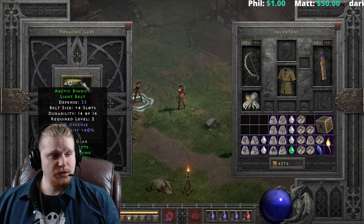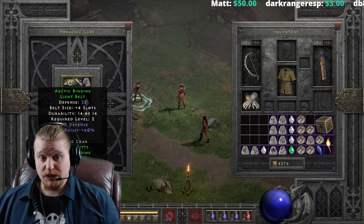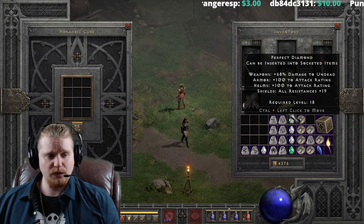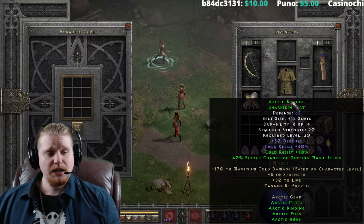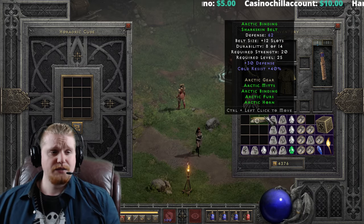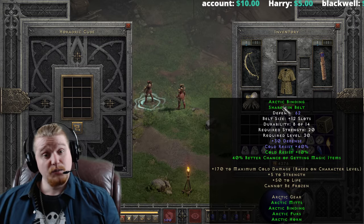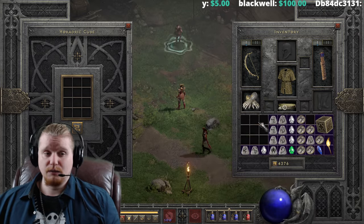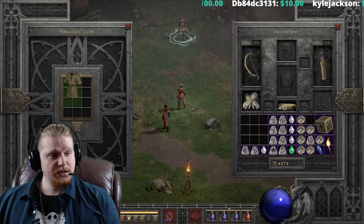We also have the Arctic Bindings light belt, which is 33 defense, no strength or dex requirement, level two - and of course we only have four potion slots. Upgrading gives us a sharkskin belt with 62 defense and 12 potion slots. Beautiful 12 potion slots. We also get 20 strength requirement and level 30, which is a pretty decent upgrade - especially if you were only using the arctic bindings. A shael and a thul would be pretty easy to come by. I actually usually find arctic bindings and arctic furs on my solo self-found runs almost always.